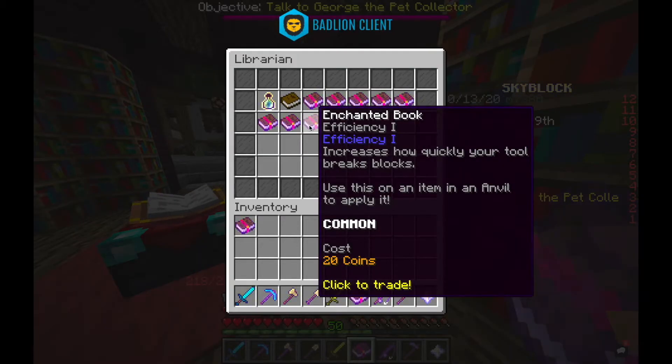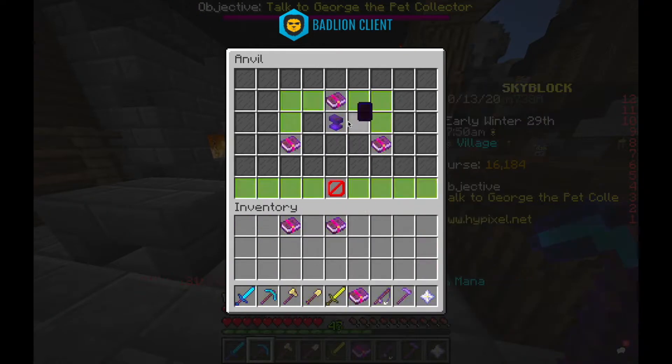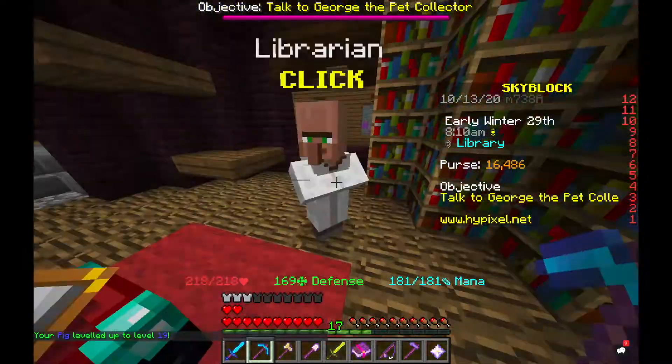A lot going on here, but basically I upgraded some more minions, made an efficiency 4 pickaxe and tried to get efficiency 5.